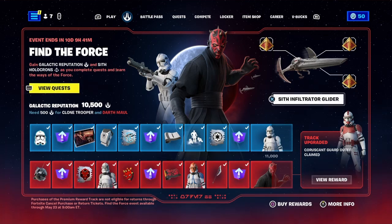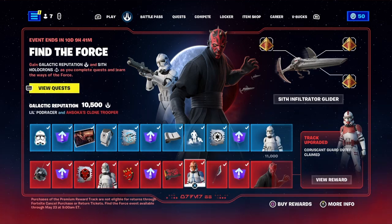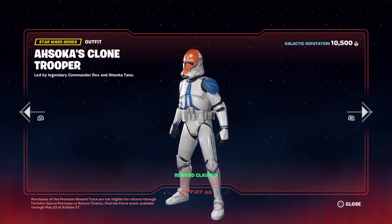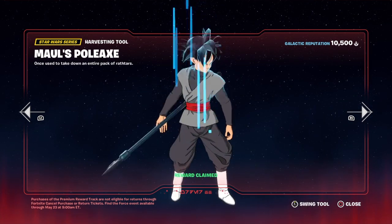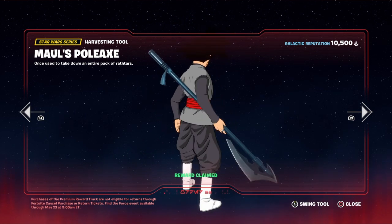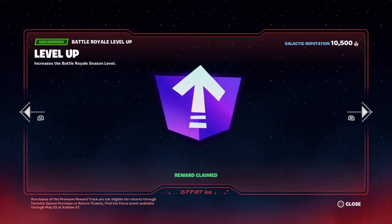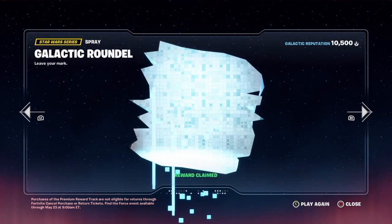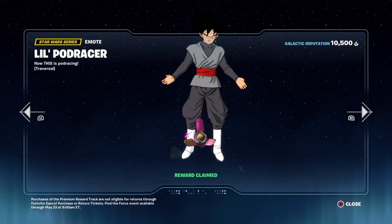I want to show you first today's rewards that you can unlock inside the Star Wars battle pass. You can unlock the brand new Sokka's clone trooper skin, which I've officially claimed here, as well as the Mol's Polax. We got a level up, a spray, and an emote here, which is pretty cool.